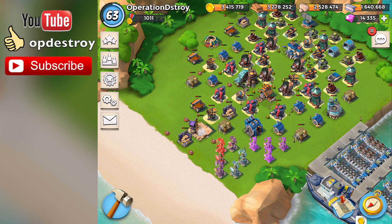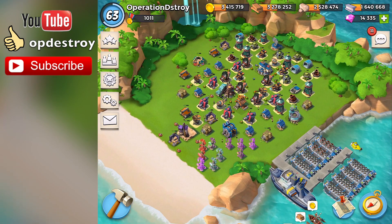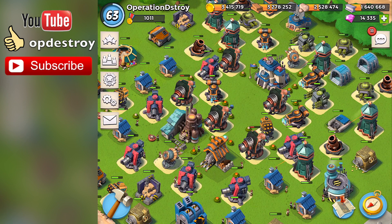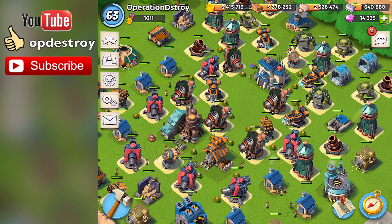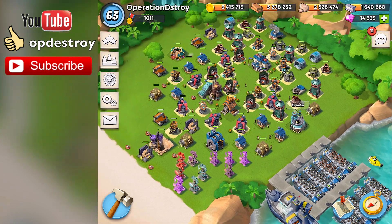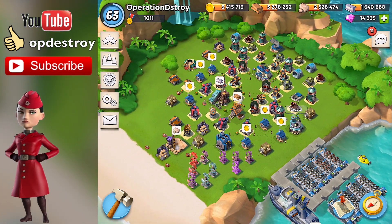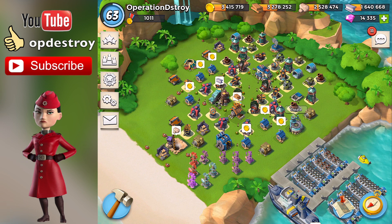Hey everybody, it's operation destroying - as you can see my base just got raided, that is okay. I actually lost my prototype weapons here, they've expired. And today, what do you know, Gearheart is in town and I can collect some more and then make some new prototype defenses.